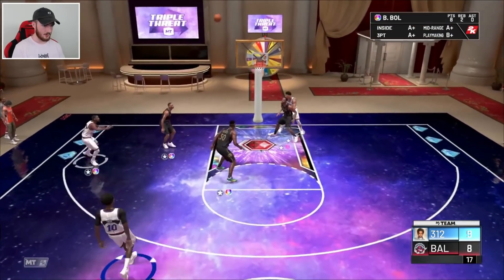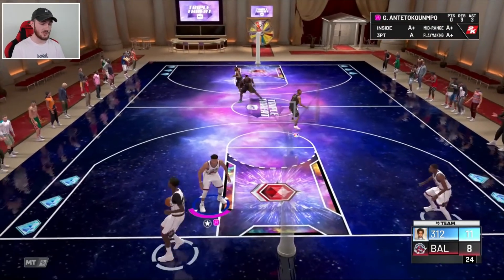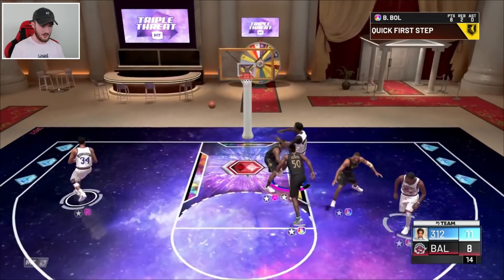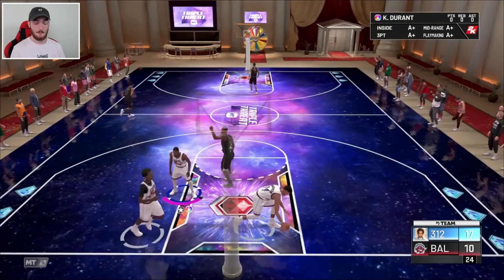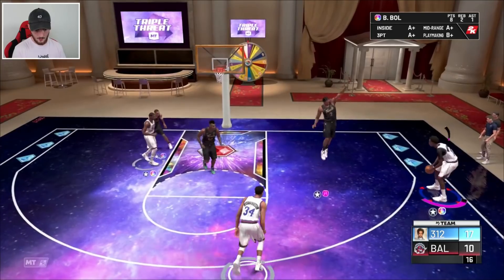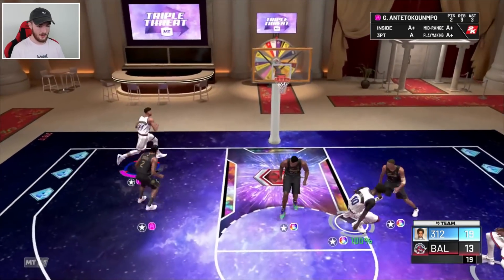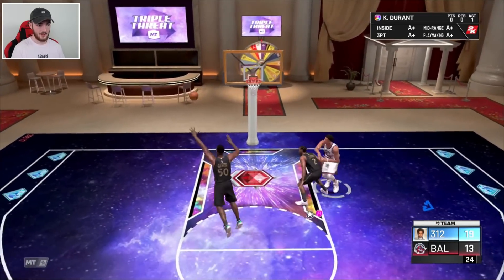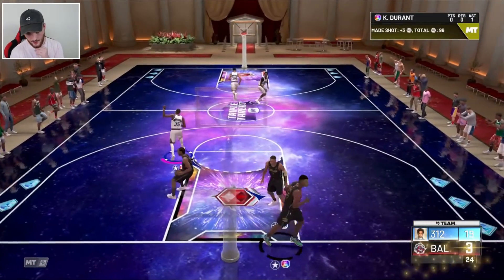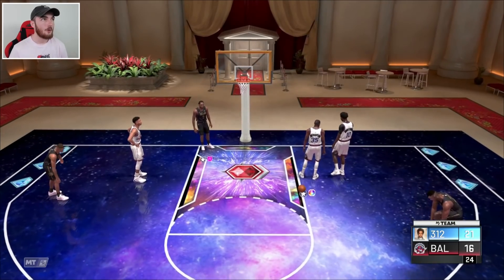The amount of wide-open threes we have missed is actually crazy, and the fact that I didn't block that shot even though I read it and timed it perfectly — just goes to show. Bol Bol, Giannis mid-range — thank you. But the opponent just hit back-to-back contested threes, one with Penny and one with Kawhi — great fun for the whole family. Wide open — all right, it looks like we're probably going to take an L in this last game. Back to Durant, wide open three — we are designed to lose this game. We go for a screen for Bol Bol — that's nice, that looked good. We are down by three and that's going to be a GG. It is what it is.